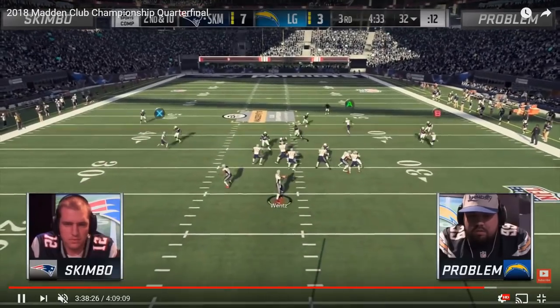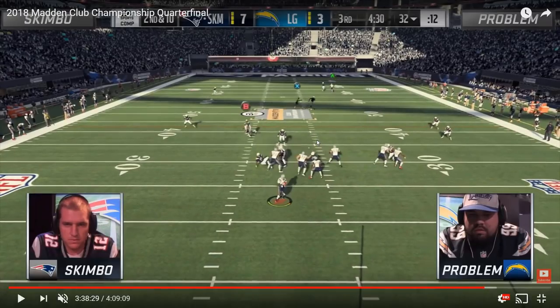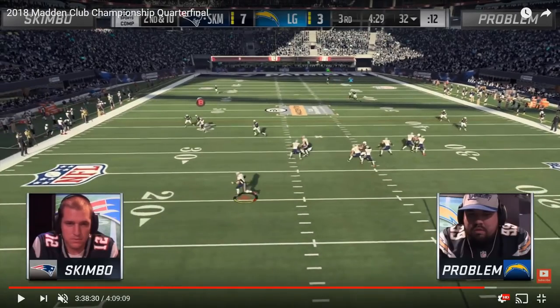As the clip rolls, the free safety does a great job of sticking all over the underneath receiver's route, and you see Problem staying disciplined dropping back to that deep post. Skimbo has nowhere to throw the ball. Sometimes they would get a little bit of separation on the underneath route — the free safety plays it about as well as he can — but even if he did get some separation, Problem had the insurance on the outside with that other linebacker. On this play, Problem doesn't get the pass rush out of this 3-3-5, which is pretty rare, but notice how disciplined and knowledgeable Problem is — knowing exactly how far the route would go.